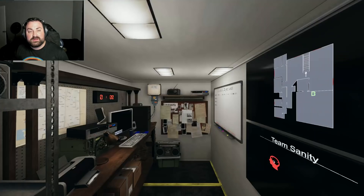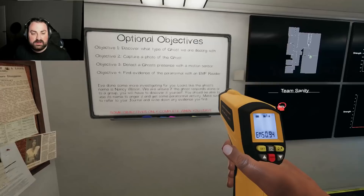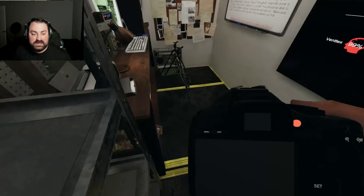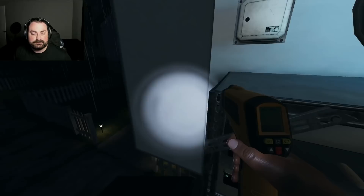Even if we don't have a bathroom ghost, we'll probably put a camera down in there just to see. Nancy has a bedroom here — maybe it was another Nancy. Let's go find Nancy.